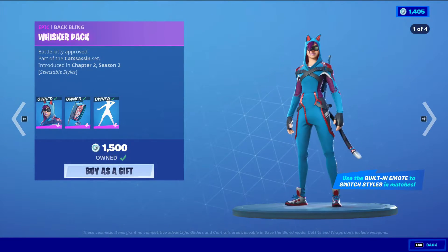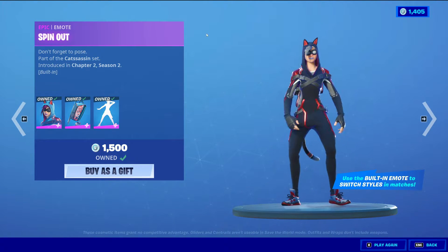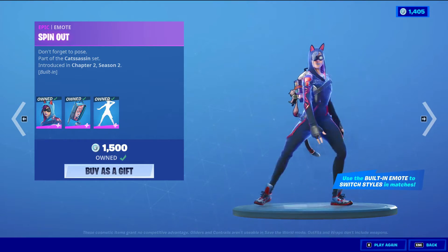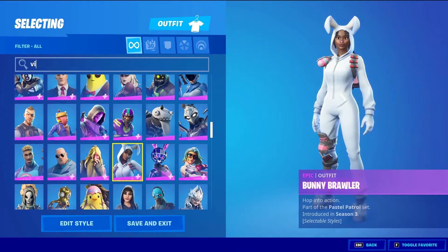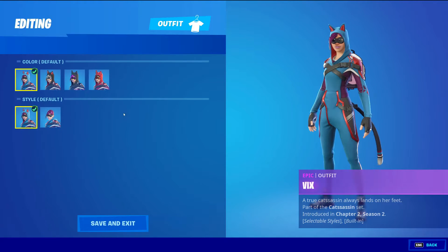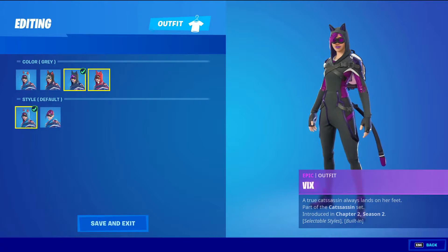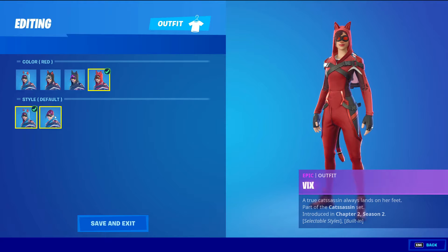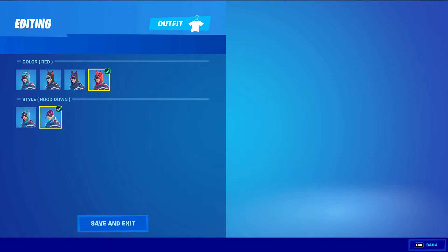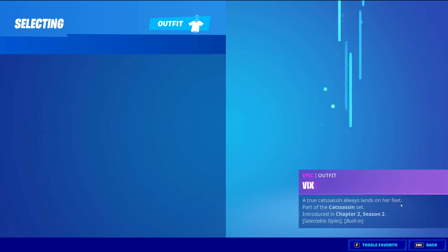Vix with the Baffling Whiskers Pack — epic skin, 1500 V-Bucks. She also has a villain emote that lets her transform, though it's not showing right there. So Vix has the default style, then the black style, then the gray which is like the purple style, and then the red style. She also has another style: the default and then the hood down, so you can take off her hood.